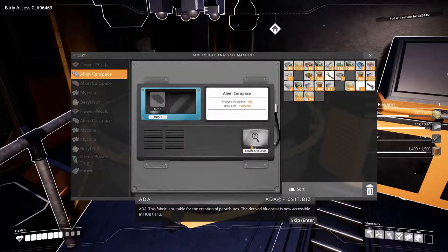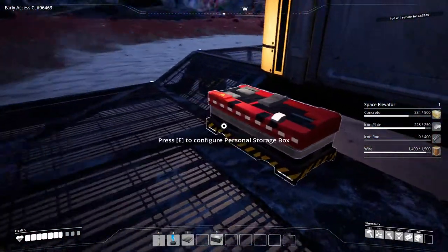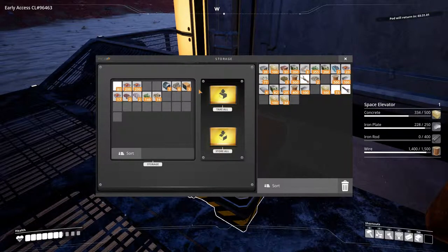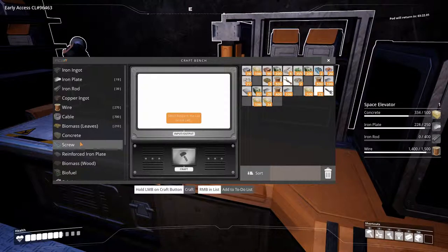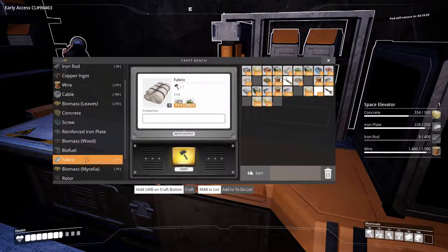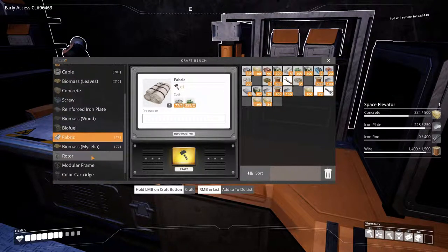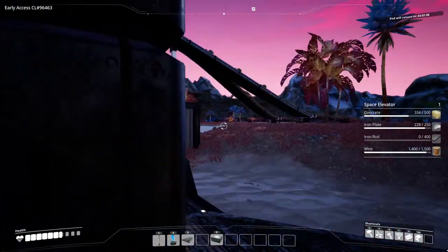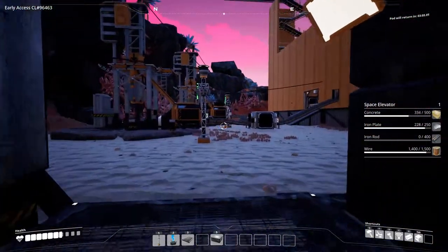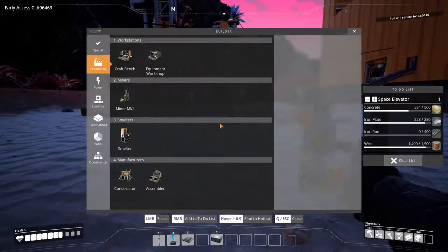Ada announces that fabric is now suitable for the creation of parachutes and the blueprint is accessible in hub tier 2. I do need a parachute because I take a lot of damage from falling and use one often. A parachute is made from fabric. I go to look for it — but I think I deconstructed my workstation and never built another one.